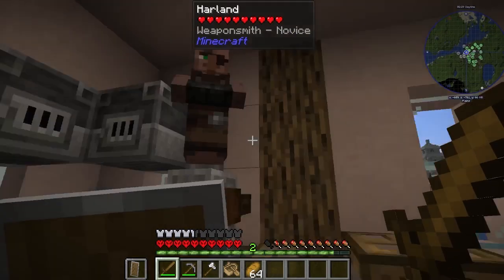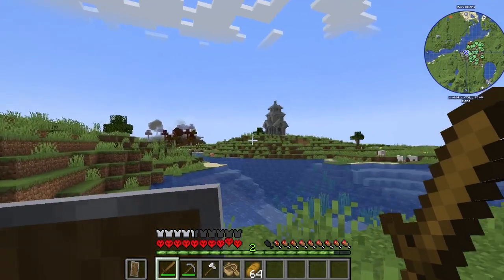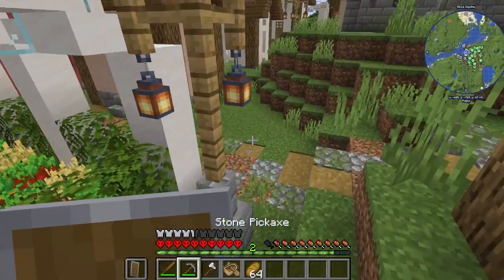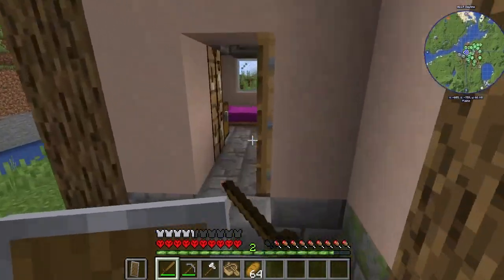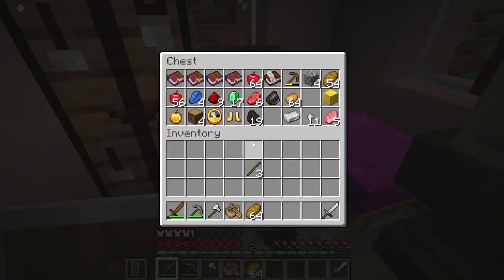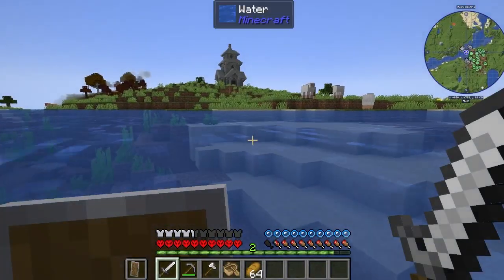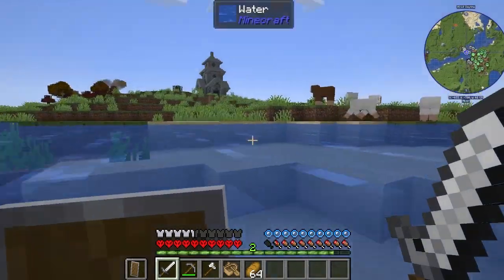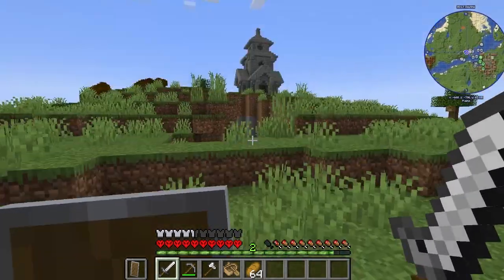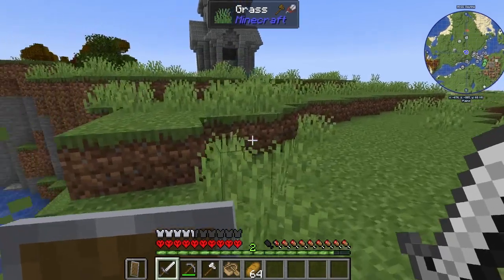Harland, what are you doing? Wait, what's that — what is that right there? I really want to go in there but it might be dangerous. Oh well, or it might just be nothing — with like a load of diamonds in it and just unguarded.